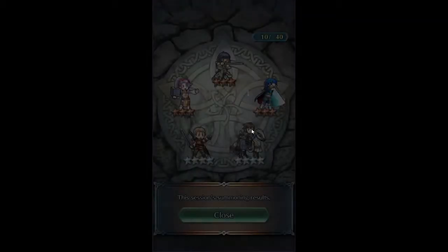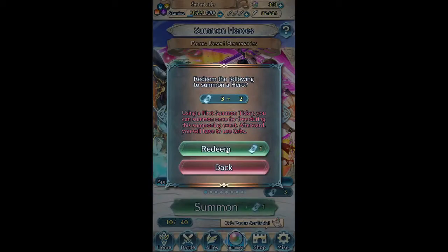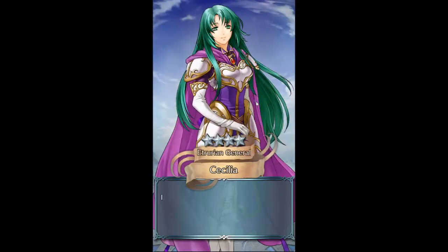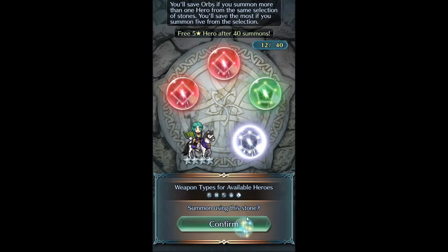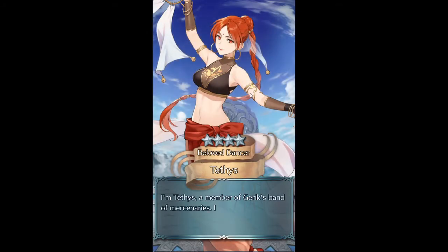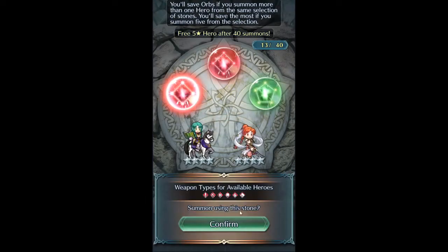Selif — I think if you saw my other summoning video I already have the Legendary Selif, which is pretty cool. So yeah, good — hopefully lots of greens. I think one day if she ever gets a decent refine I'm going to build up a regular Cecilia. Oh cool, a Tethys — so I needed four, I need three more now.